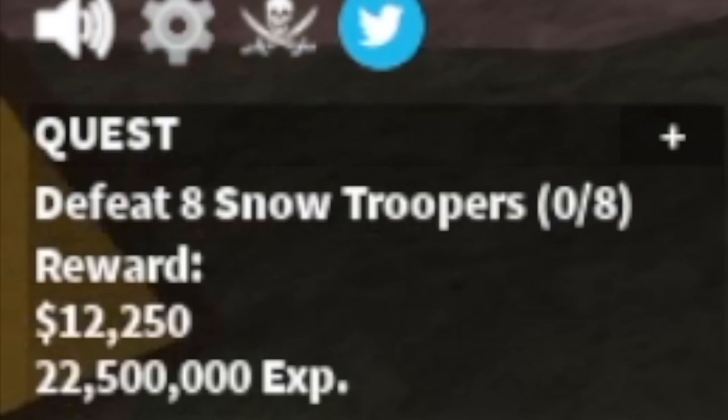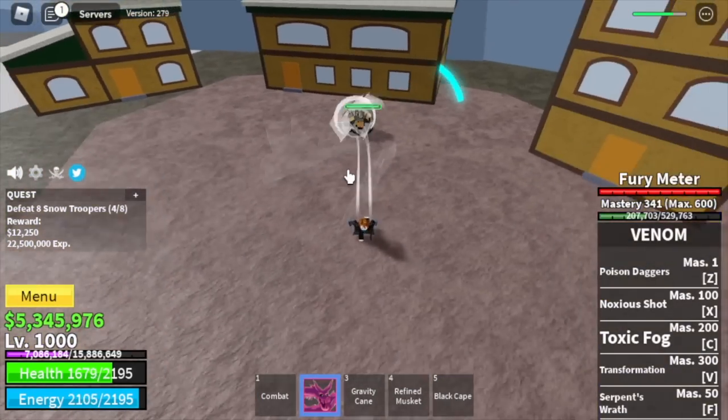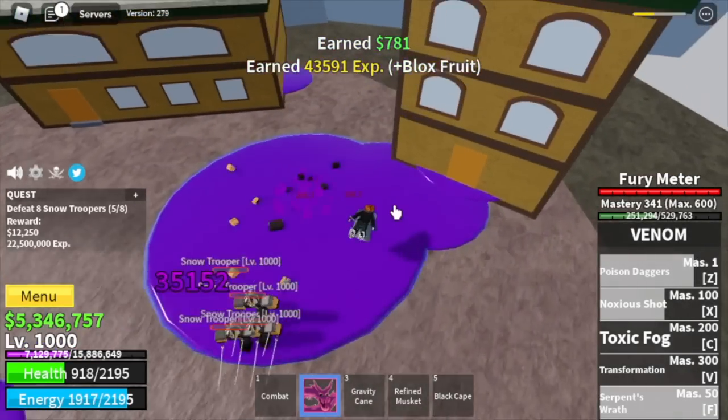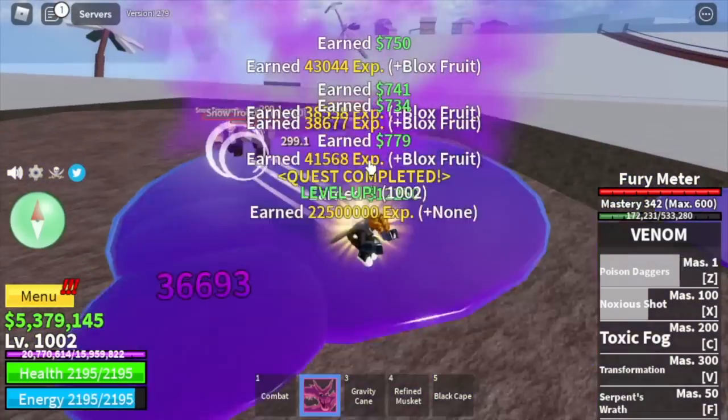Next area is the Snow Mountain. We're going to defeat Snow Troopers here. I decided to level up 150 levels here because it's very easy. Use your X skill, Z skill, and F skill to finish everything. See that? 150 levels — don't worry, it's really easy. They're near the quest giver.